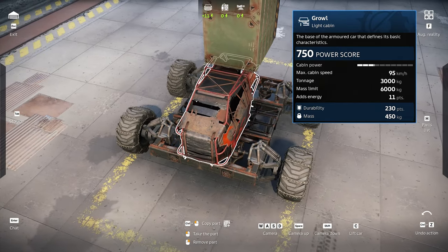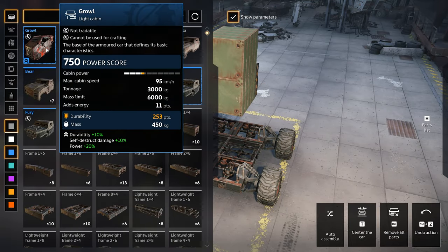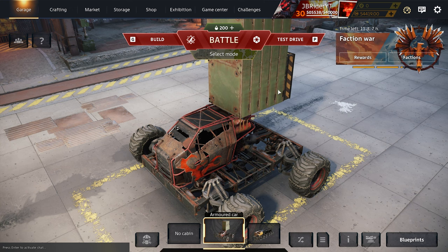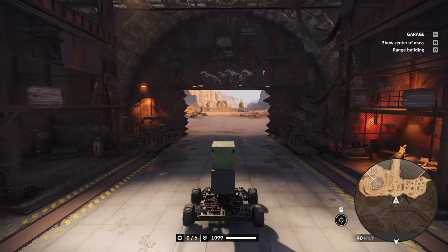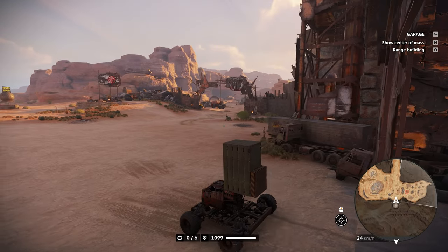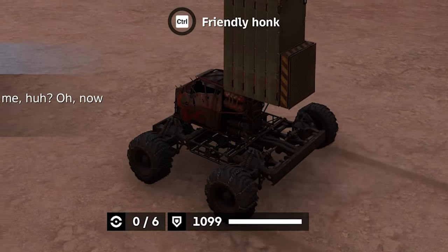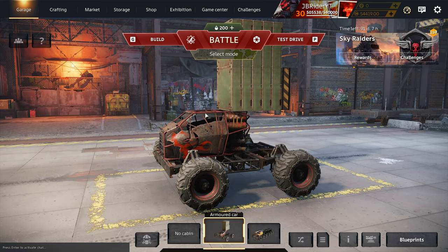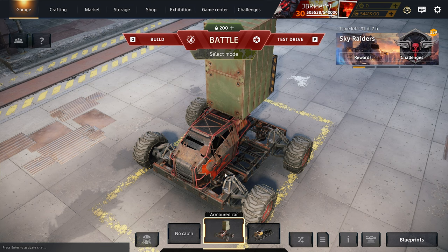Right now we have 999 durability. The testing the other creator did with 10 more durability — I completely understand, because it's easy to miss. He added an upgraded Growl cabin for 10% more durability, so he thought he had 10% more durability on everything. His cabin now shows 1099 durability, but the durability icon you see at the bottom is your cabin's durability, not your vehicle's total durability.